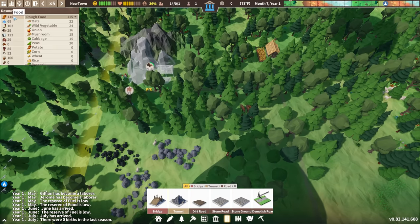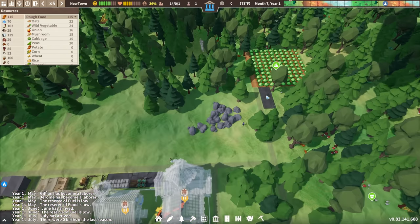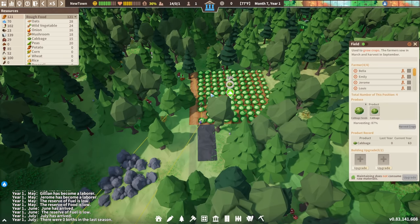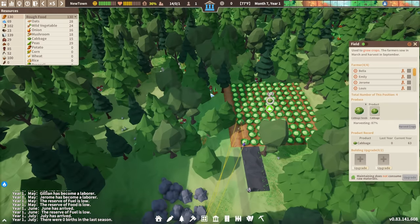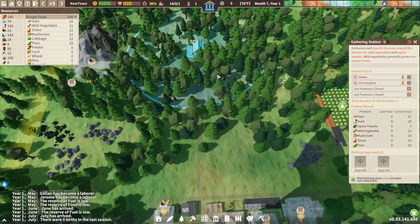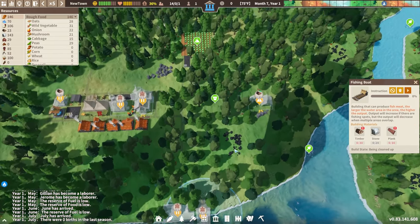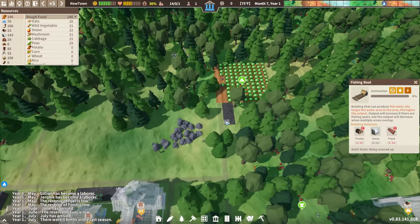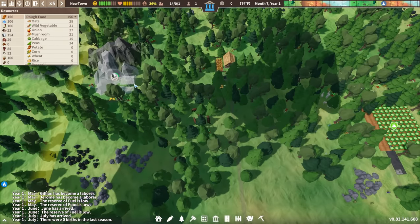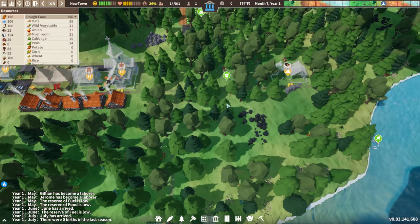We do have a bit of a surplus of food and water, which is good. Here comes the harvest — we're going to be harvesting cabbages to stay fed throughout winter. Gathering, hunting, and fishing are year-round activities but provide less of a big boon compared to farming, which is seasonal but provides a lot more food. You have to balance the two.